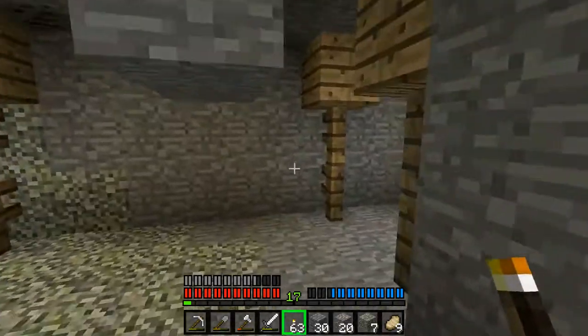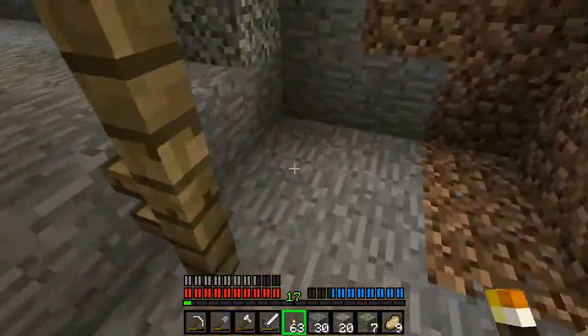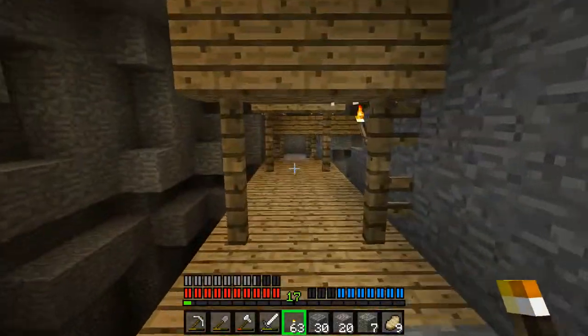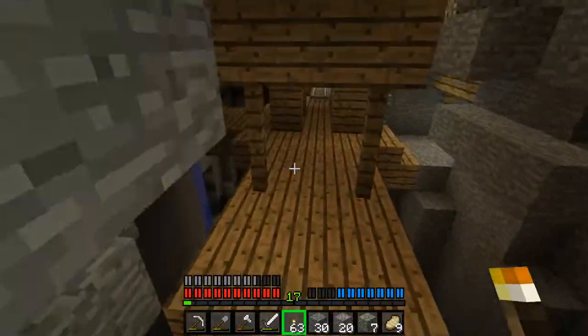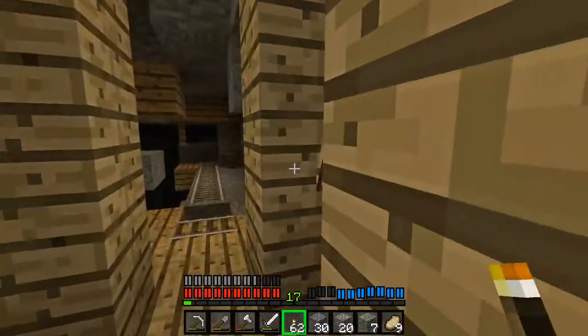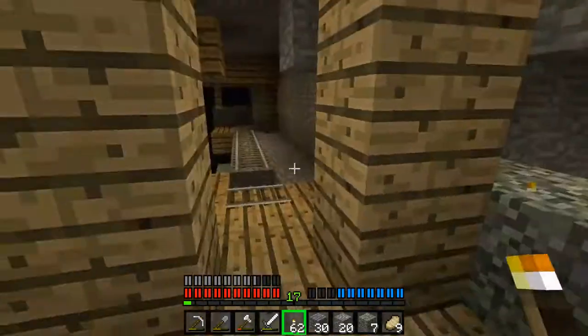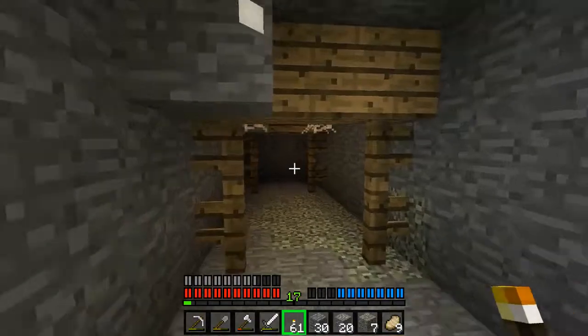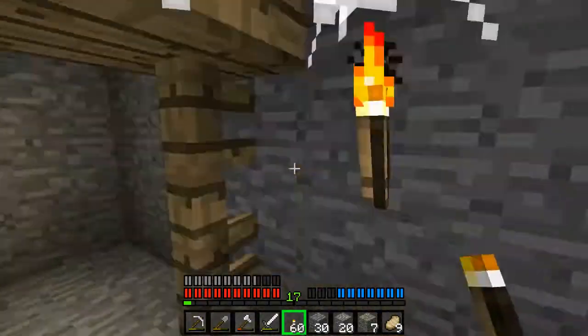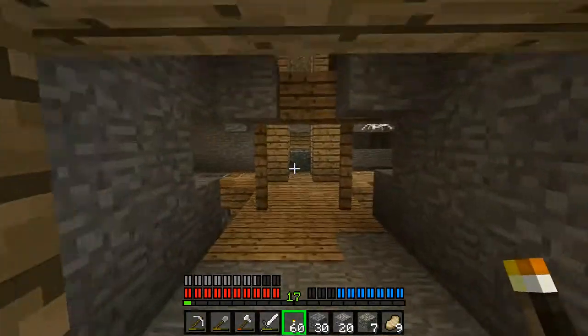Ideally, ladders would probably be the easiest way down. And if that is diamond level, which it looks like it should be pretty much perfect - the perfect level for creating a branch mine - that would actually be a really good place to put it, because I wouldn't have to dig out too much space for the initial placing of chests and furnaces and stuff.